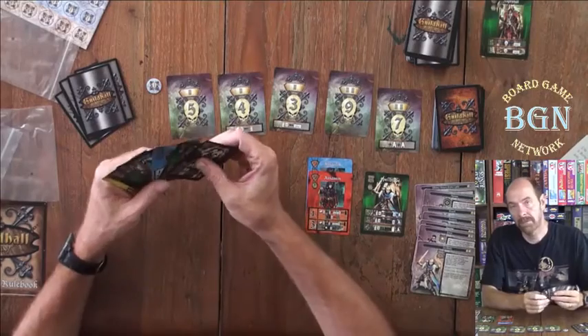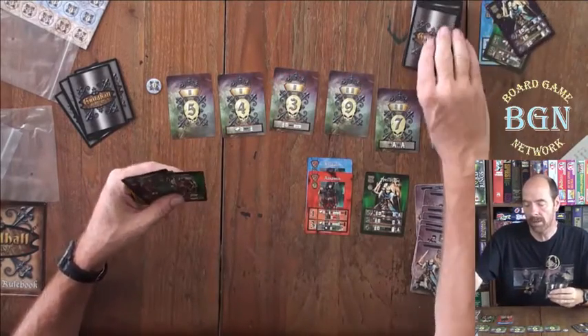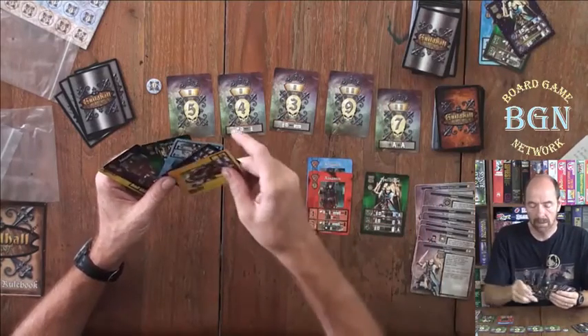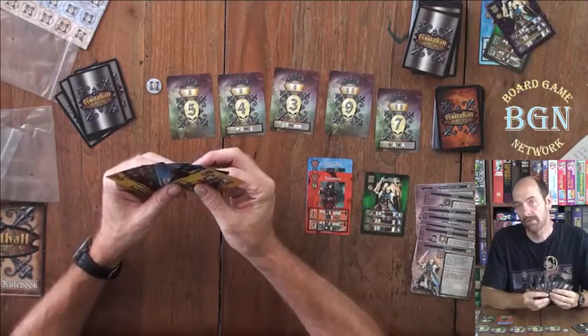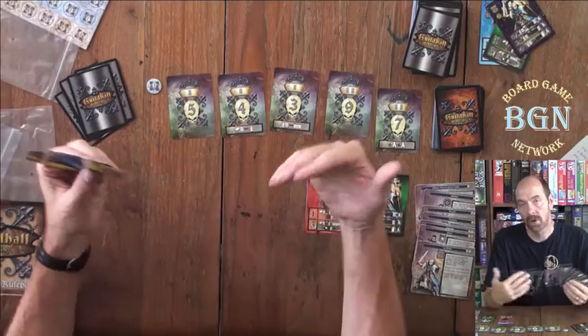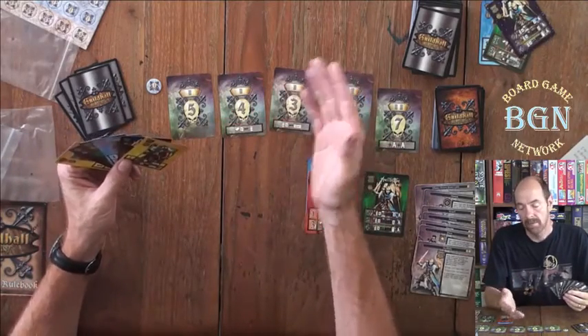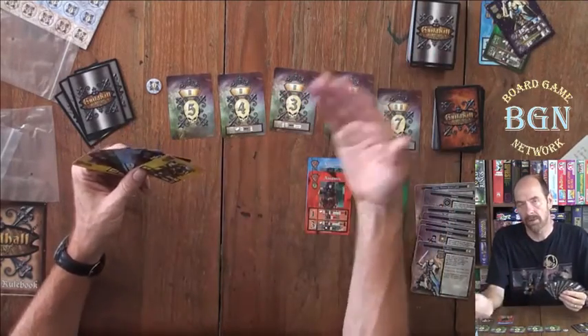The second option for your actions is to discard any number of cards you want to the discard pile, and then draw back to six cards. You do have no hand size limit, so some cards let you draw extra cards and you can have more than six.